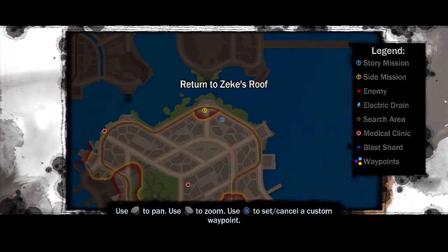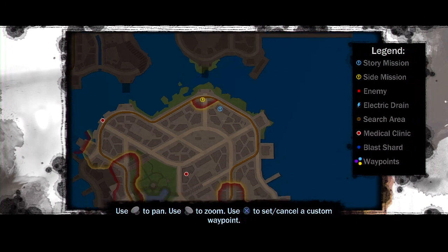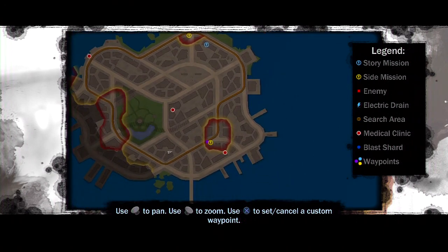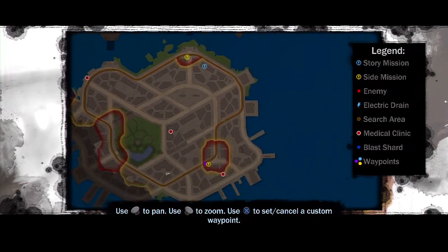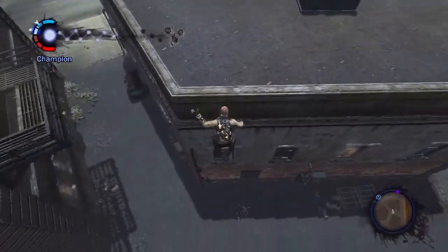Decisions. These actually do not take that much time, so I'm just going to do these side missions, then I'll head back to Zeke.